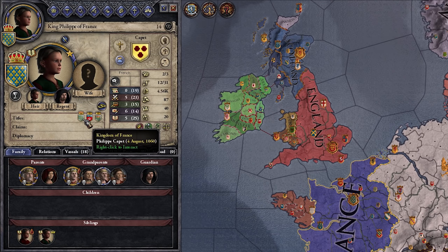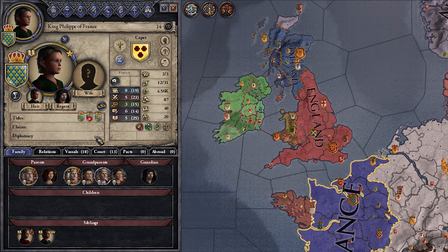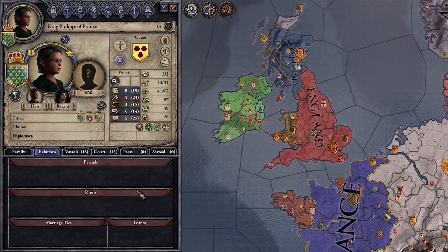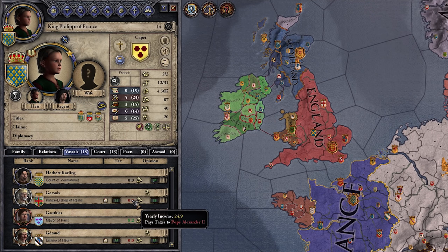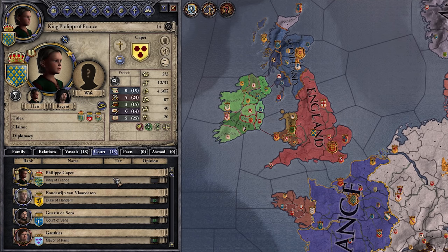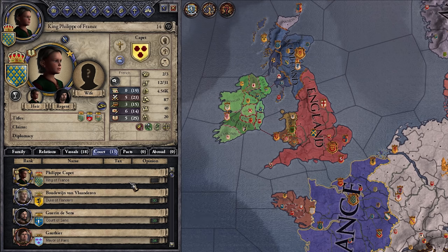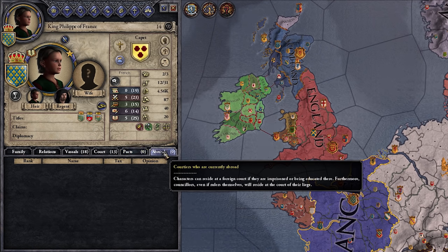Over here we have our titles — everything we directly own: kingdoms, some counties. Claims — this is if we have a claim to any land we don't currently own. And diplomacy — if there's any special diplomatic agreement like a truce, it would let you know. Family gives you the breakdown of all your family and you can click them to go to their pages. Relations — if we had friends or rivals we could see them here. Vassals — everybody who answers to us and their opinion of us, and if they have any tax problems. Court shows everybody who lives within our court who isn't necessarily a vassal. Pacts — if we had any alliances or non-aggression pacts they'd be here. And abroad — if any of our courtiers are in a foreign nation for whatever reason, whether imprisoned or not, that will show up here so we can still easily find them.